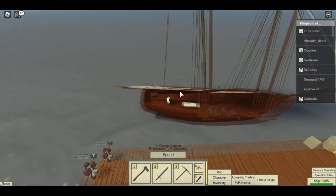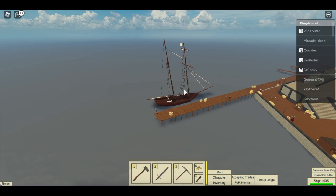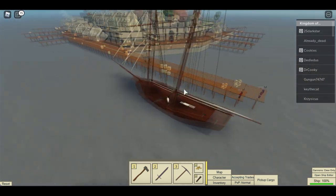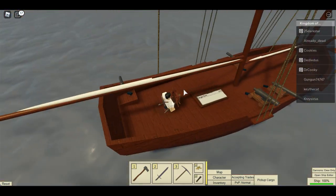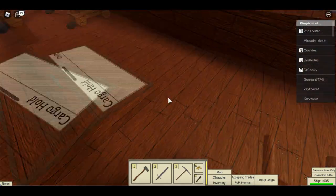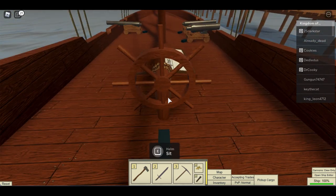First thing you should know is that to control your ship, I have a Phasens — this is the kind of ship I have. I'm at Nova, but I'm in a White Crest ship. In order to get the ship to move, you have to be at the helm. Every ship has a helm, and there's no autopilot.